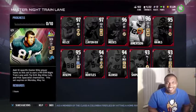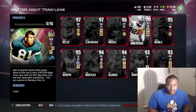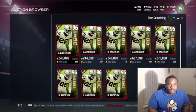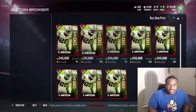Hey, what's up everybody and welcome back to another card review. We're gonna review the 96 David Emerson — 96 overall cornerback for the Raiders. Right now he's going for 241K.